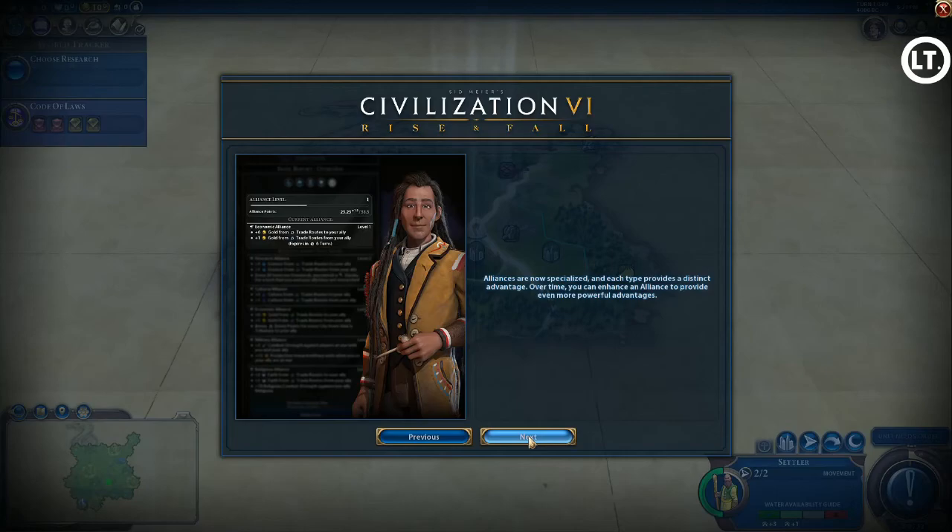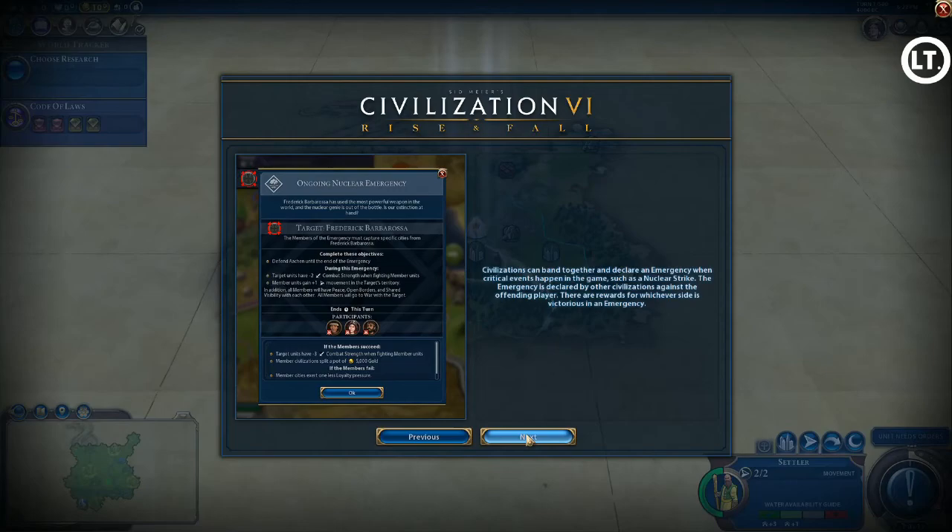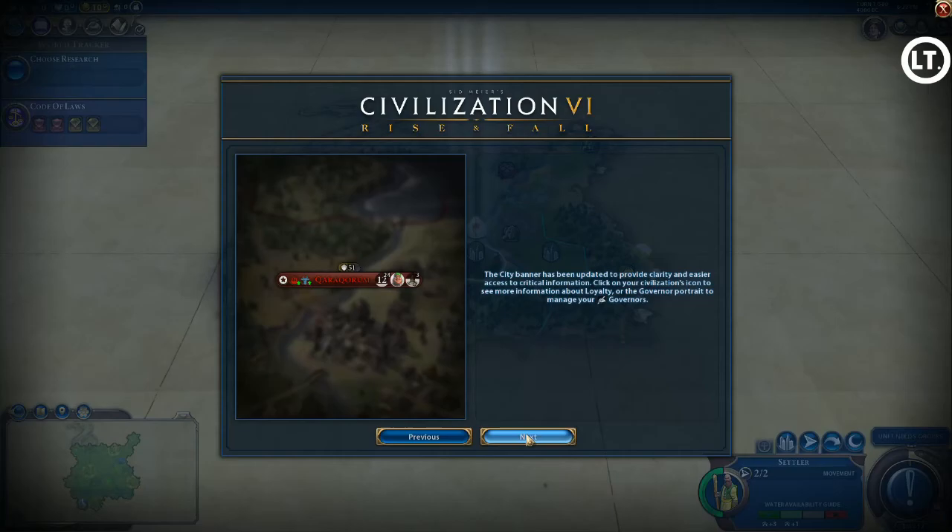When you declare friendship and maintain it long enough, you can enact additional bonuses between yourself and your ally — many tied to trade routes. This gives real meaning to friendship declarations. There are also emergencies: for example, if someone uses nuclear weapons, other civilizations can band together to respond. They get a bonus if they succeed; the aggressor gets a bonus if they fail. Not sure how this works in the early game, but we'll get there.